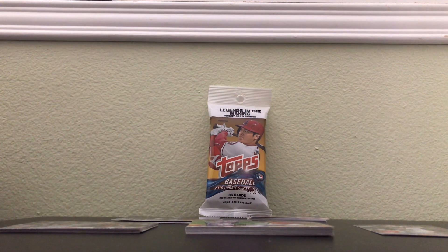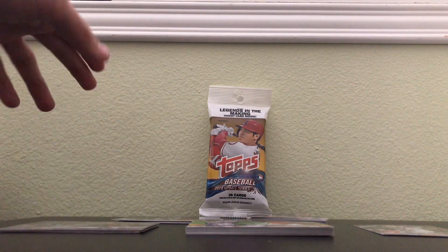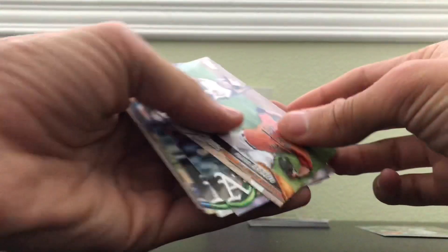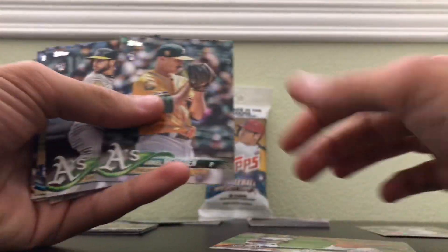My phone was dead, so I wasn't able to open it up on camera, but this is what I got. So these are what the cards look like — these are base rookies. This card's pretty cool because it has two rookies on one card, and this is basically what they look like.